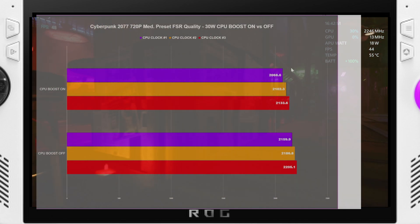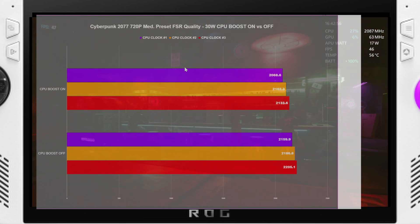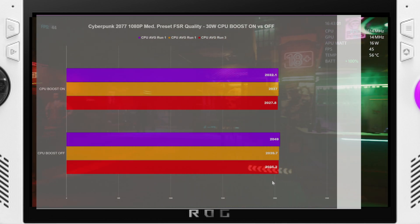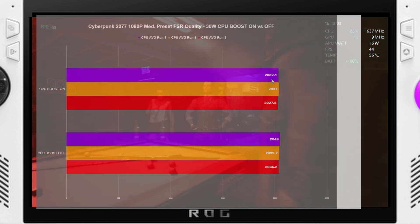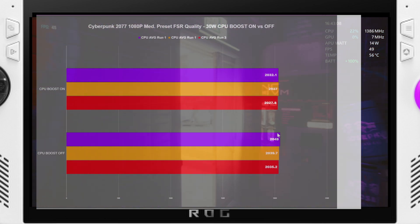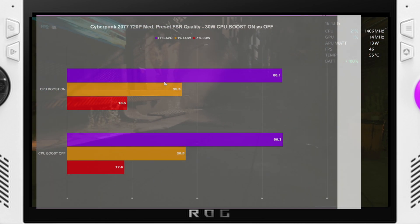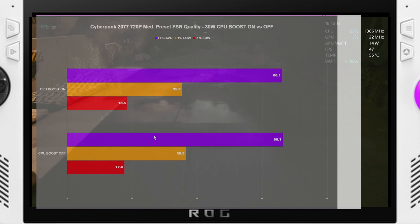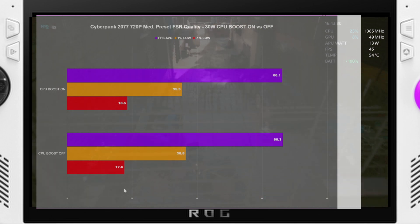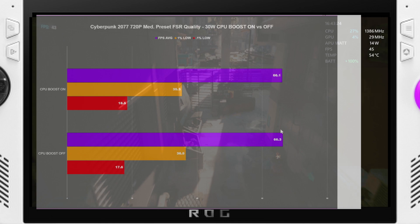Going over to Cyberpunk, you can see it's stepping up a bit. With CPU boost off at 720p the clock was higher. Going to 1080p, CPU boost on and off were a little more in line with each other — the highest run with CPU boost off was 2049 MHz but still pretty neck and neck. For FPS, it's practically the same — within margin of error, less than 1 FPS difference between the two on the 1% and 0.1% lows, not even 0.2 difference.